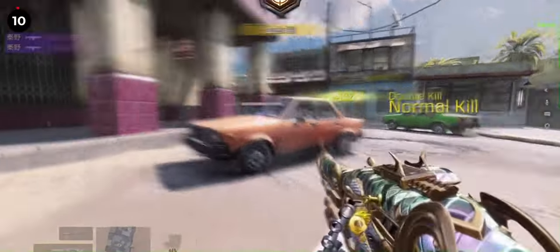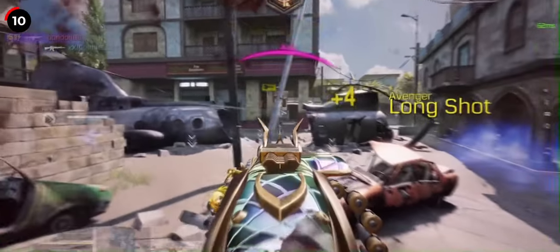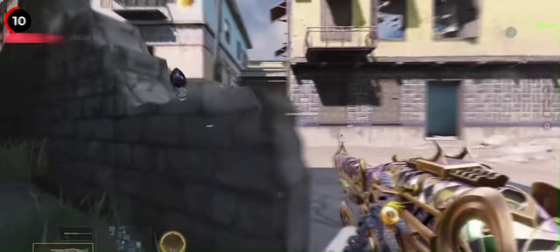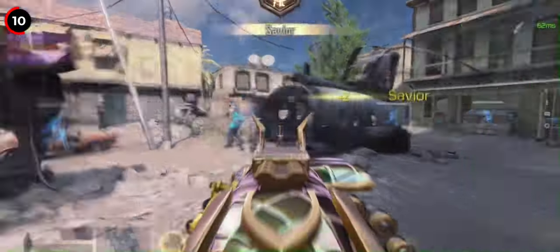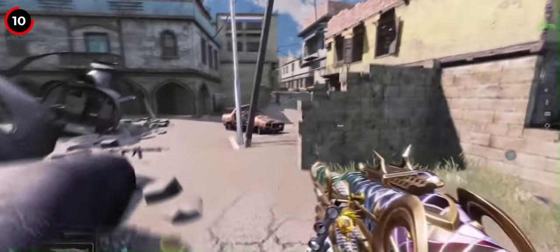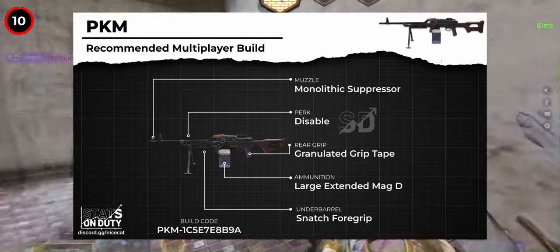Diving into the heart of the update, we have everyone's beloved Russian general-purpose machine gun, the PKM, receiving a rather substantial buff that impacts multiple aspects of the weapon. Firstly, the lower arms multiplier has been increased from 1 to 1.07, enabling the PKM to achieve a three-shot kill up to the second range, requiring either two shots to the entire arms or chest, or a single headshot. Next, the bullet spread accuracy is being improved from 20 to 18, bringing it more in line with main assault rifles and enhancing the consistency of three-shot kills. And lastly, the hit flinch has been reduced from 0.8 to 0.65, allowing the PKM to effectively compete in mid-to-long-range gunfights. Overall, these changes are expected to elevate the PKM's position in the meta tier list, placing it on par with, if not surpassing, the UL736 in certain situations.